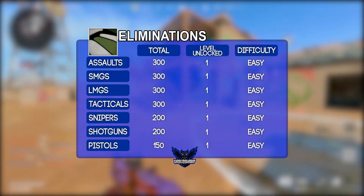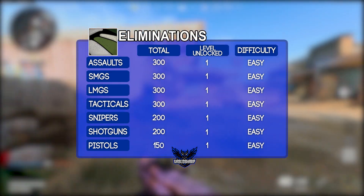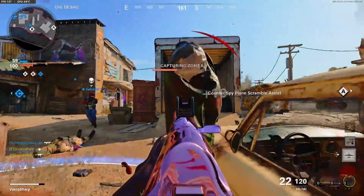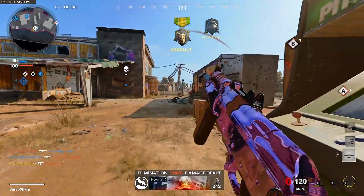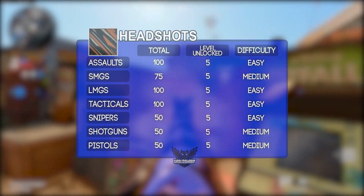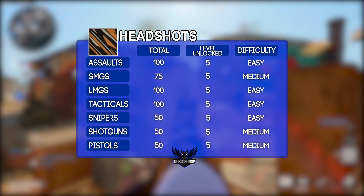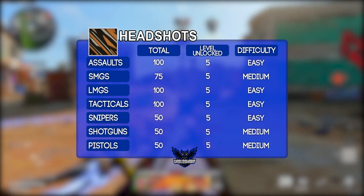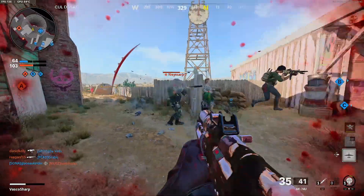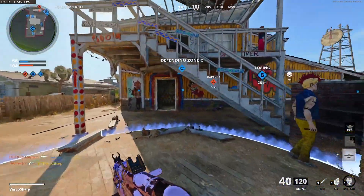To complete the Spray camo you need a specific amount of kills, which will unlock naturally while leveling up your weapons. Since you don't need many kills, the Spray camo is the easiest to complete, so I recommend not focusing on it at all — you'll likely complete it when going through the more difficult camo challenges. This also applies to the Stripes camo, where you need a certain amount of headshots. Also pretty simple, and you'll most likely complete it while going for the harder camos. Just remember to always aim a little higher than normal for headshots while leveling your weapons.